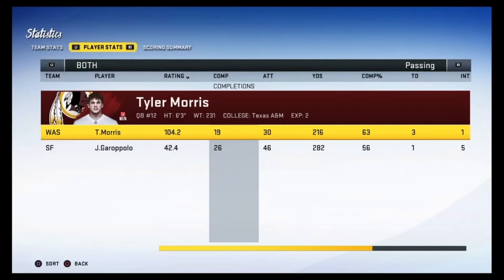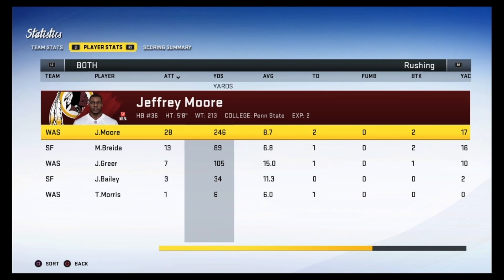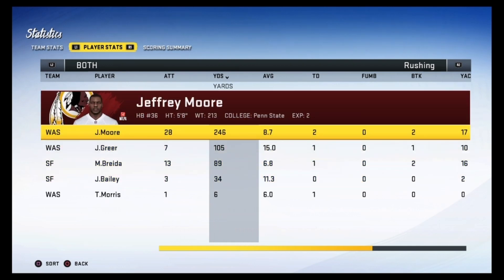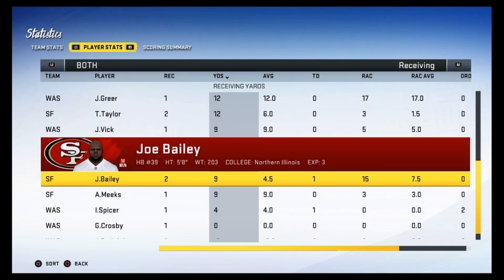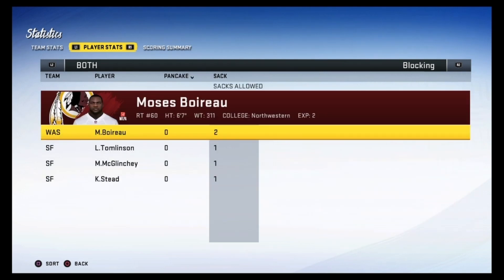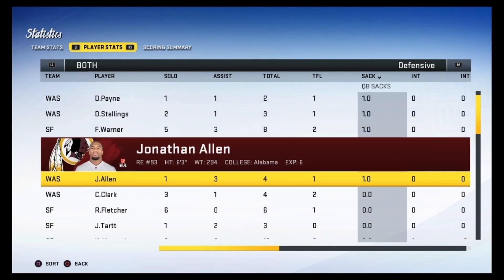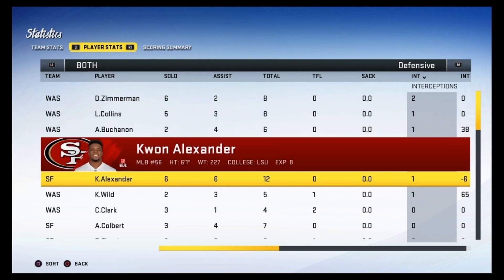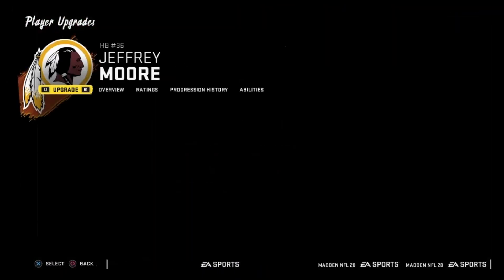The Redskins with 357 rushing yards and five takeaways. The 49er offense did pretty well but gave away the ball five times — you cannot afford to do that against this Redskins team. Tyler Morris: 19-of-30 for 216 yards, three touchdowns and a pick. Jimmy Garoppolo threw five picks — just not his best game. Jeffrey Moore: 28 carries for 246 yards and two touchdowns. John Greer: seven carries for 105 yards and a touchdown. Ashley Heyman with 101 yards and a touchdown. Isaac Spicer with one catch for four yards — but it was a touchdown. Bo Tatum with 11 tackles and a TFL. Sacks for Payne, Stallings, and Allen. Two interceptions from Zimmerman, one from Collins, one from Buchanan — a lot of pick sixes in this game. Just great play from this defense.